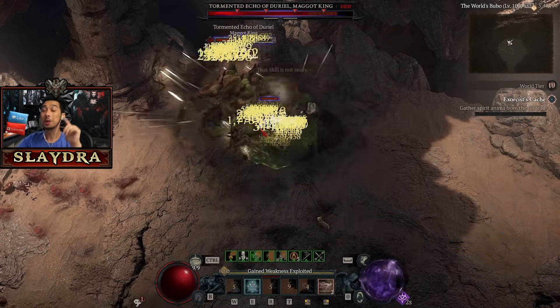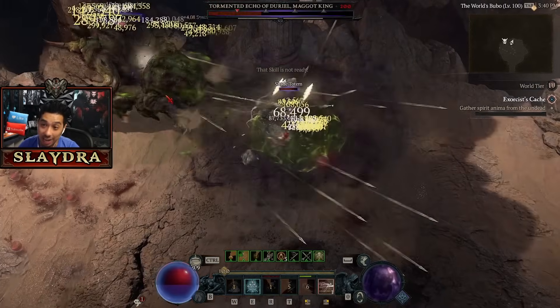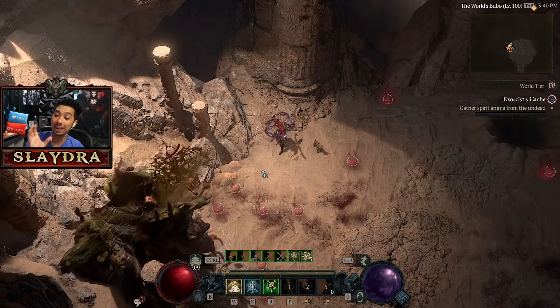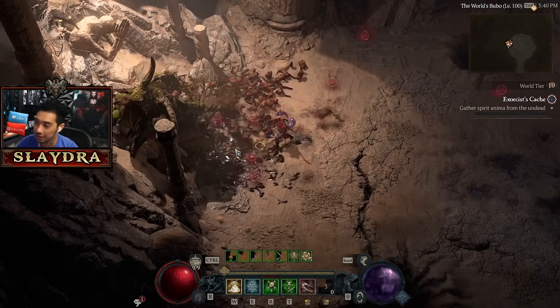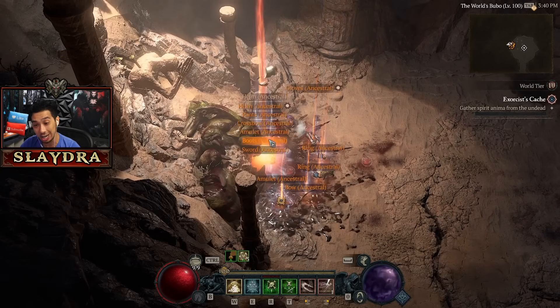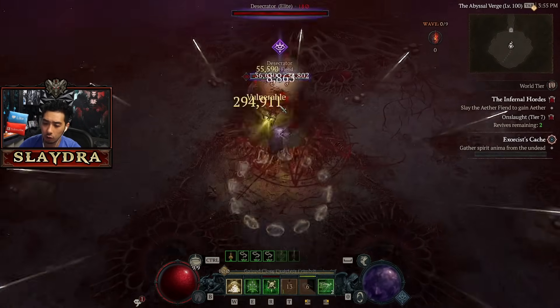What's up, rogues? Let's hop right into one of the best builds for Season 5. I'm talking billions of DPS — it is crazy how much damage this thing can actually do. Duril doesn't even have enough health to really take the amount of damage. You are going to be able to absolutely delete content with this build. Let's go ahead and show off some Infernal Hordes.